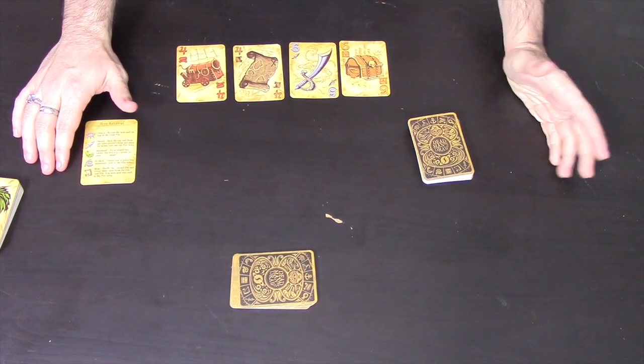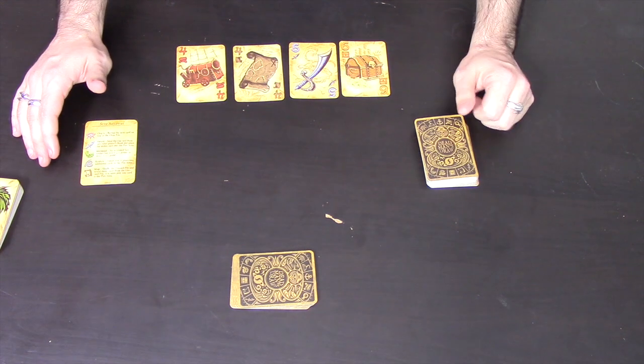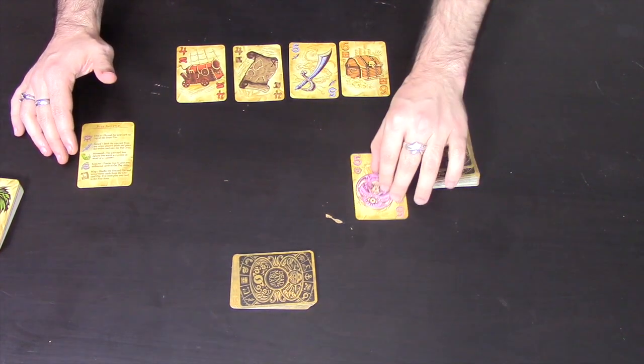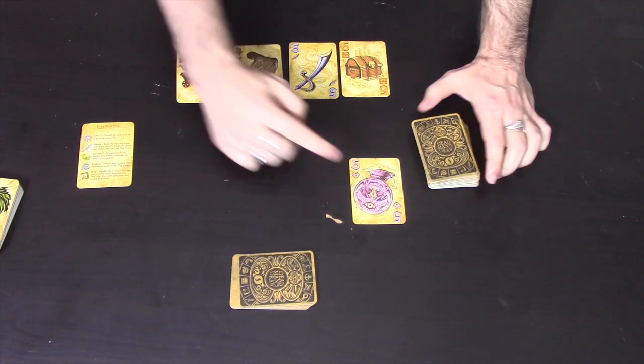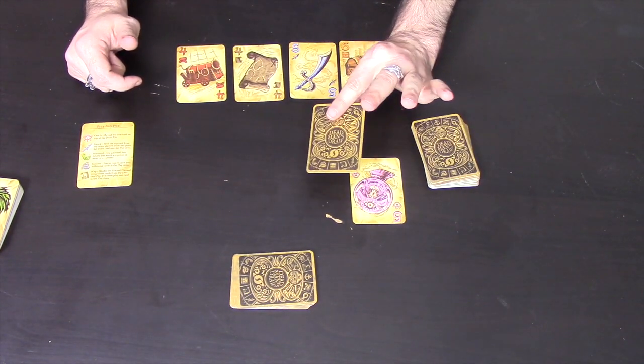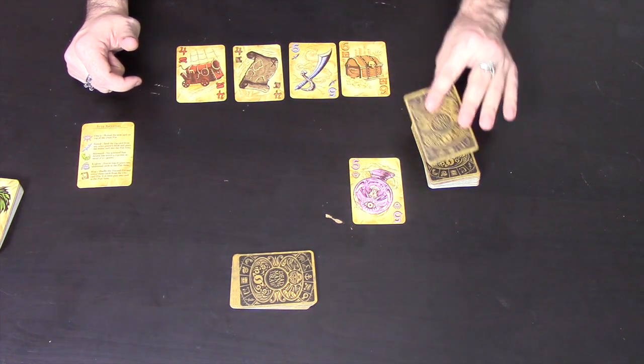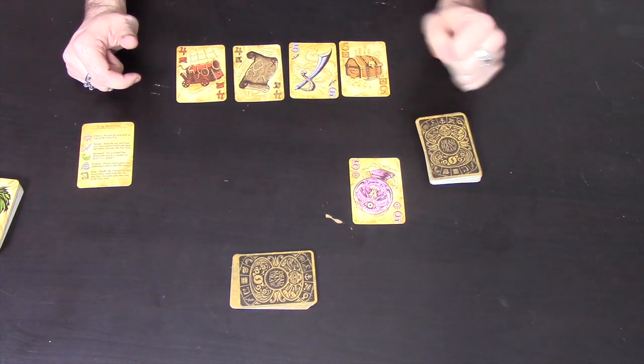So let's say it's my turn in Dead Man's Draw. I'm going to go through the deck and show you each of the cards and describe them as I go. The first card I draw is an oracle. Whenever you get an oracle it allows you to look at the next card on the pile without playing it — I can look at what it is, and then put it back down and decide whether I want to play it or not.